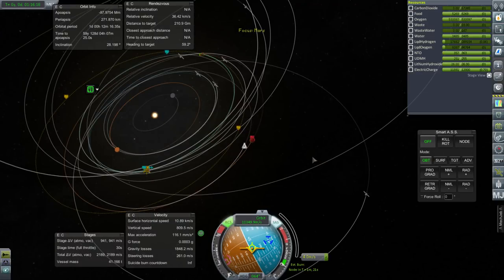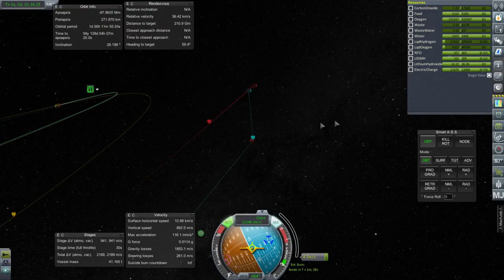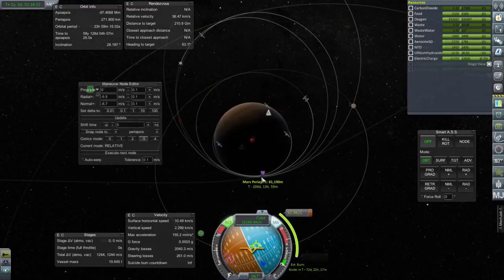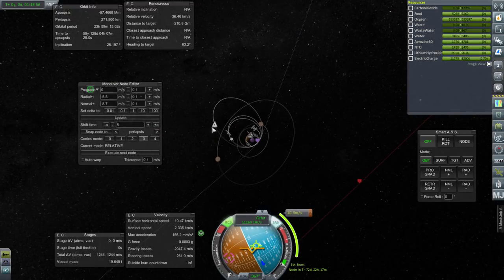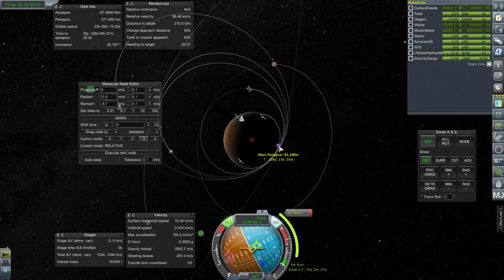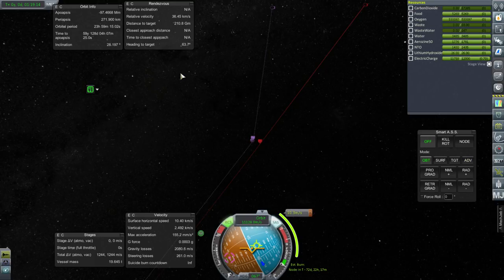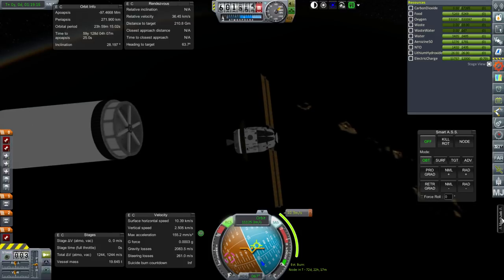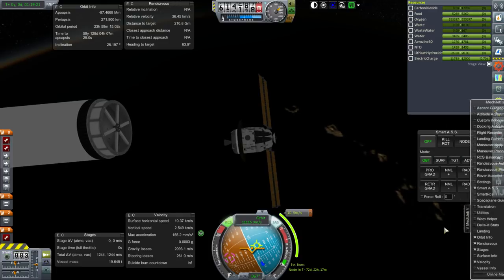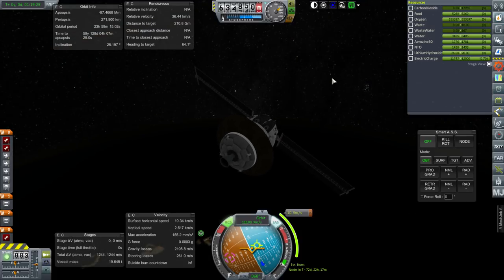We seem to have a Mars encounter already — that's good, sometimes that doesn't happen. There is a Mars encounter confirmed. RCS seems to be enough to give some correction. The approach looks compatible with our previous launches and is very much in line with them, except the periapsis is a bit offset. That correction will be in 72 days and only costs about 10 m/s, so no problems at all. Set alarm clock — Mars Base 1 is on its way.